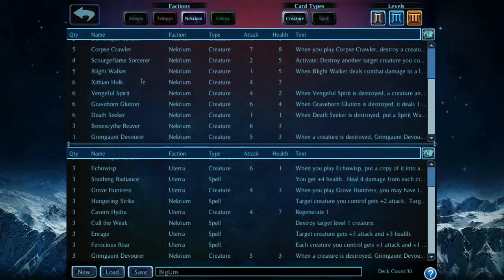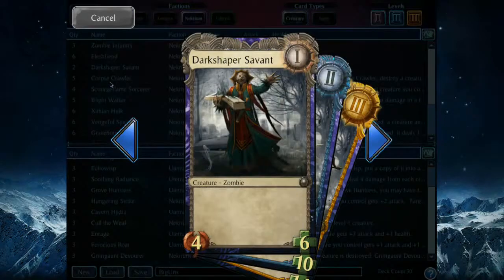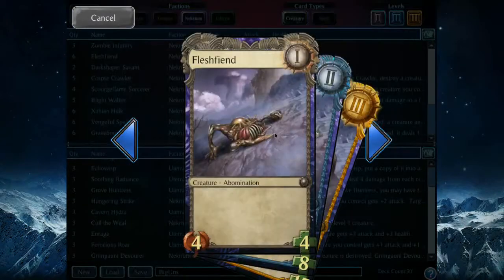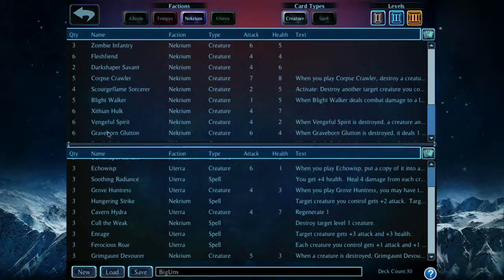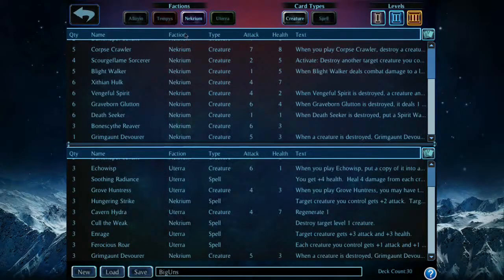Necrium — these guys are your evil undead faction. Zombies, evil necromancers, weird zombie mutant things, spirits. Also very aggressive, similar to Tempest, although some of their cards will harm you as well as harming your opponent. So there is a lot of power, but that power comes at a cost. And yes, the Grimgaunt Devourer, which is just ridiculously awesome — it's worth knowing that when a creature is destroyed, this means any creature — yours or your opponent's. I've had his power in the high 20s.